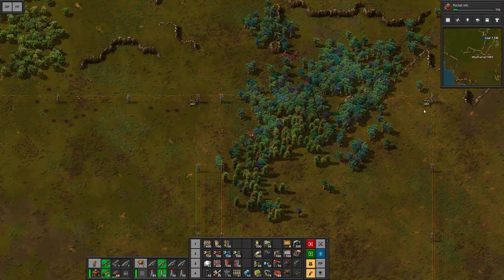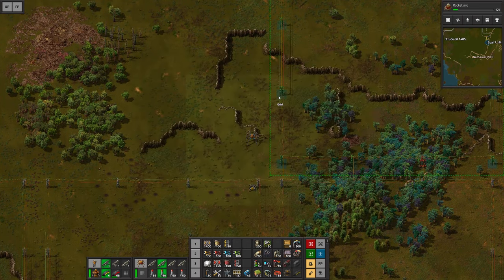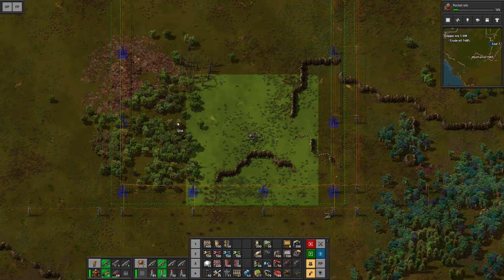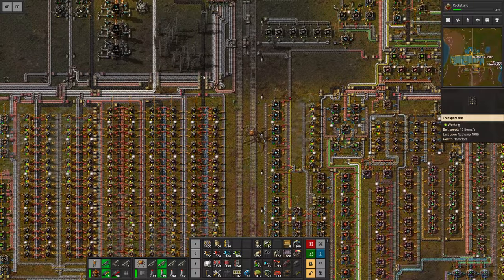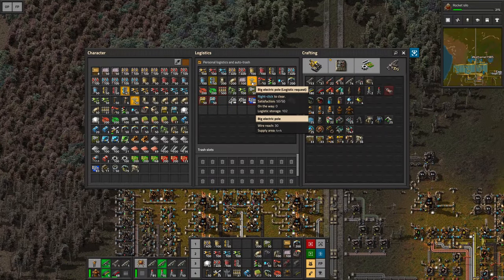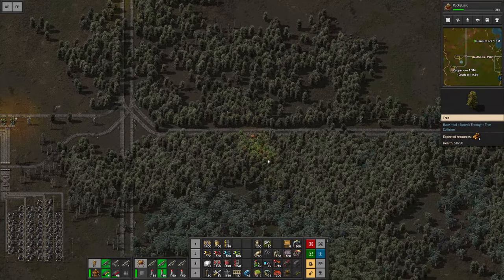That means the center radar is going to remain, and I'm going to remove the right one and the left one. Let's maybe continue the grid upwards — add another one here, another one over there. Sometimes we won't be able to complete the grid, especially over water. I'm just making my way back to restock on materials, and I think temporarily I might want to upgrade the amount of big power poles I'm getting. I might just snatch up a bunch of stacks and then we can keep going with the grid.